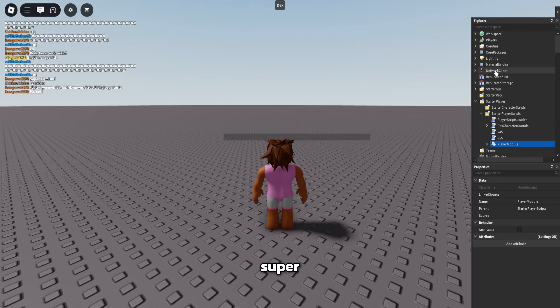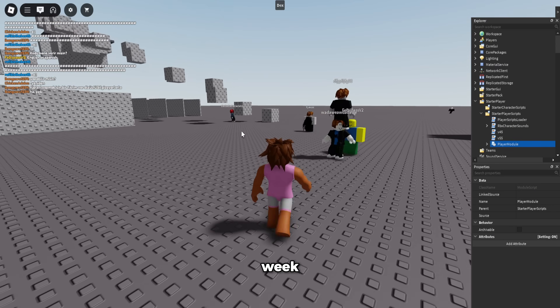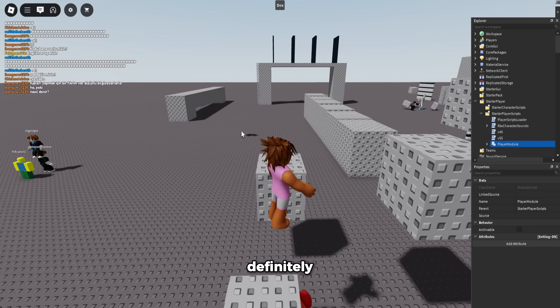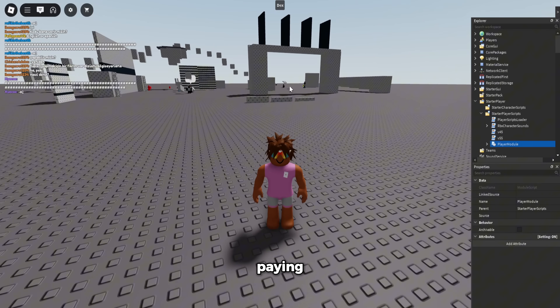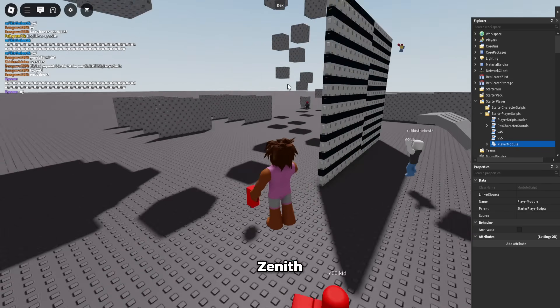Zenith is super good and it's also cheaper — it's about six dollars for a week, while AWP is seven and Wave is almost eight. So this is definitely the cheapest option and a very good one. It's about the only option worth using right now. If you're going to be paying for something else or using a free executor, it's just not worth it.